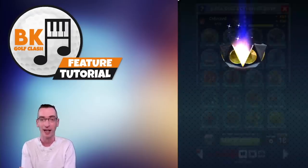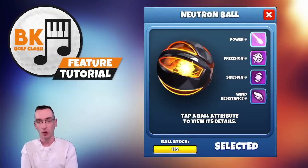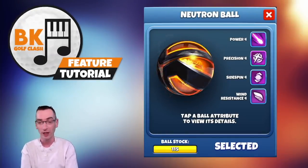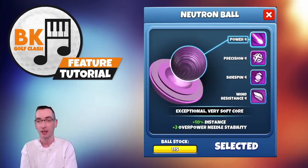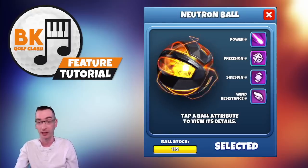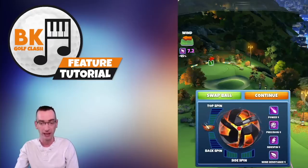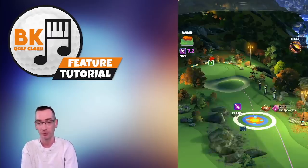These are special reward balls that can only be gained by using this feature and they have excellent attributes. Here is the neutron ball: power 4, precision 4, side spin 4, wind resistance 4 — so it's a fantastic all-round ball. It's going to be really useful regardless of whether you're playing tour play, checkpoint challenge or tournament. Alongside power 4 you've also got plus 3 needle stability, so a load of excellent attributes.